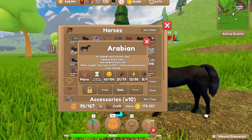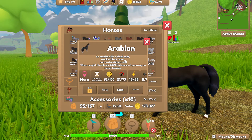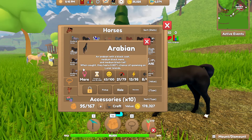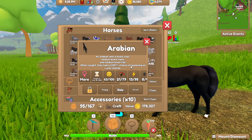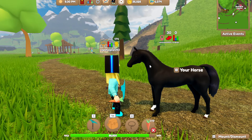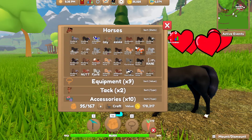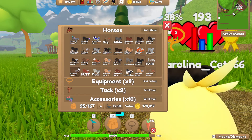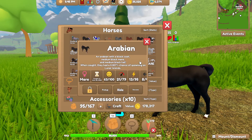I caught her on Lunar Island. It's an Arabian with a black coat, medium black mane, and medium black tail — this coat had a 0.007% chance of spawning on Lunar Island. As you can see, this one is very rare.